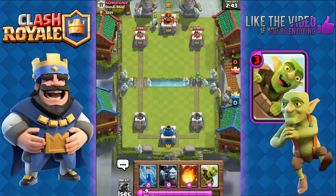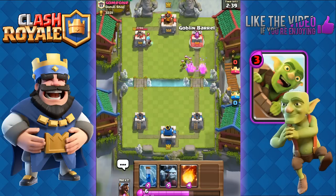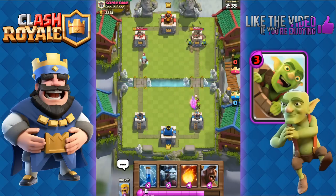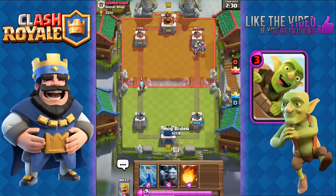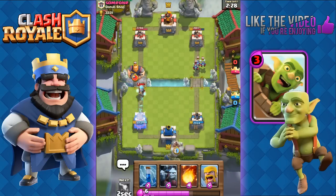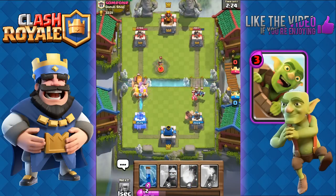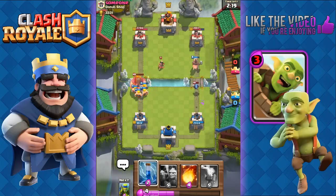He's gonna go with the ice wizard on the other side. I'm gonna weaken his tower there. He's gonna go with some goblins, so I'm gonna throw in my goblin barrel and see what he does — does he have an area damage spell card? He's gonna use minions. Nice! We're gonna send out our hog rider all the way at the back, and over there we'll send out barbarians. The reason I threw the hog rider at the back is so I can generate elixir at the same time.